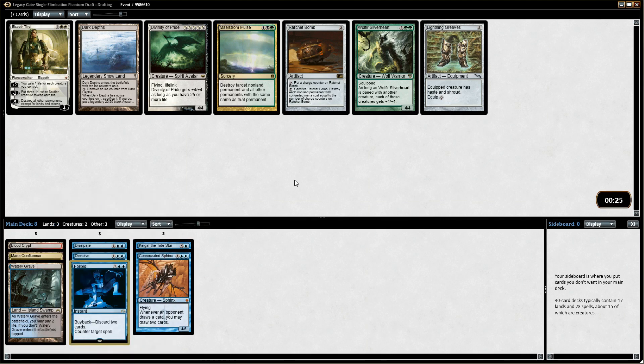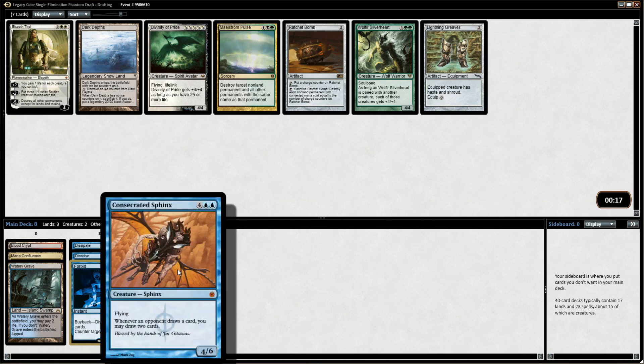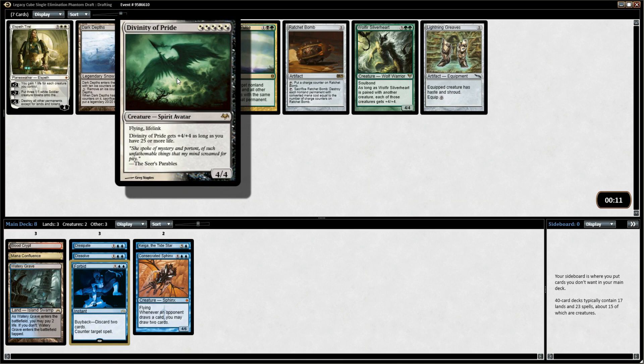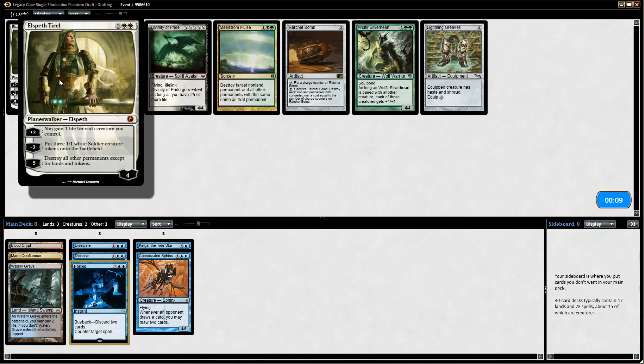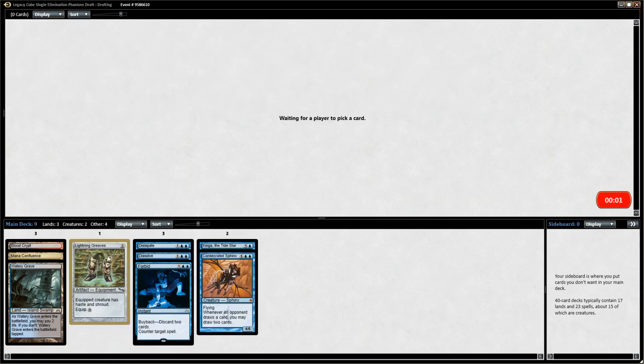Oblivion Ring is another really good removal spell too, but I think I'm just going to keep stacking Forbid-type effects. I just like going deep on counterspells — that's my favorite way to play blue decks. Plus, we're cutting blue very hard so we can get kind of whatever we want in blue in the next couple packs. We have Lightning Greaves, which can protect things like our Consecrated Sphinx. There's no way I'm playing Divinity of Pride, and this Elspeth is mediocre — planeswalkers are very good but this one is just very mediocre. I take the Lightning Greaves.